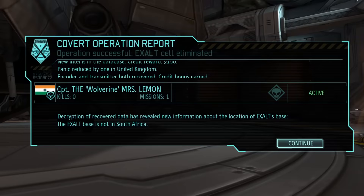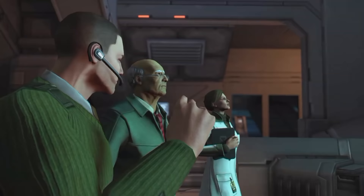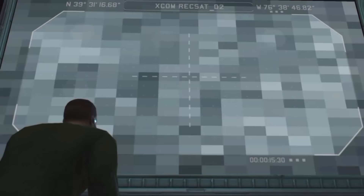Aside from the impressive body count, I also got some intel from Miss Lemon about where Exalt's headquarters are. She discovered that Exalt isn't in South Africa. Something a bit more specific would have been nice, but it's better than nothing. The scientists also do a thing with the thing we brought them, and lo and behold, there's an alien base somewhere on Earth. Guess it's time we go murder everything that lives there.